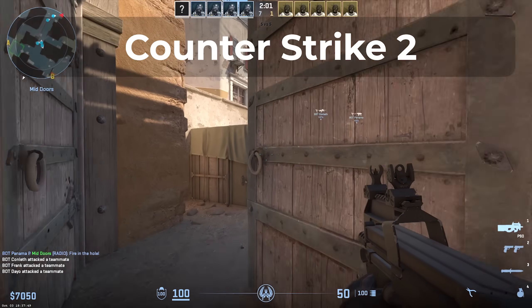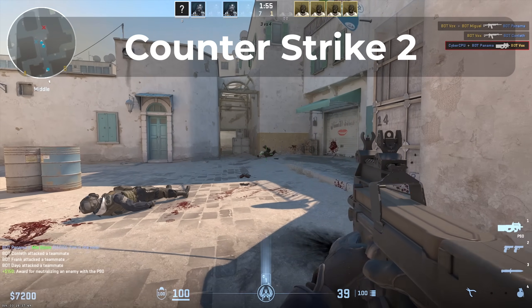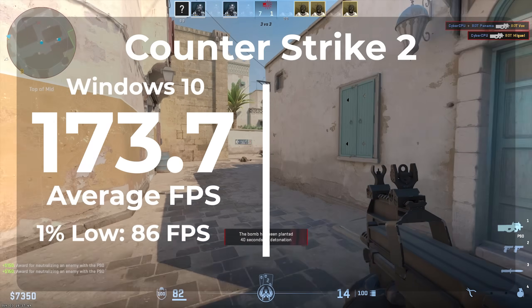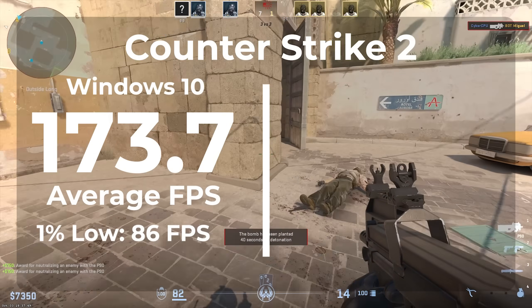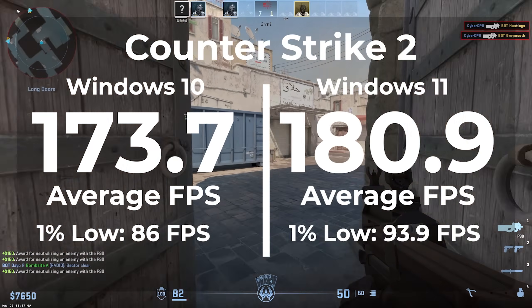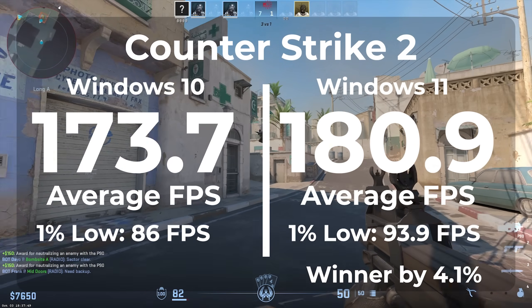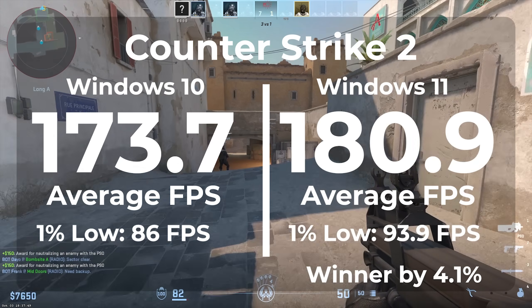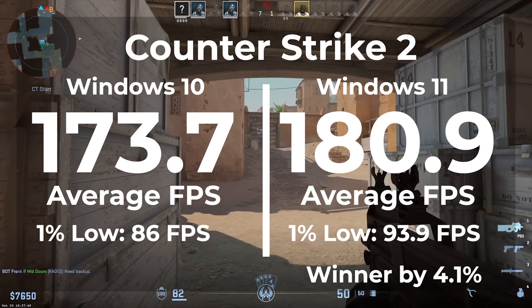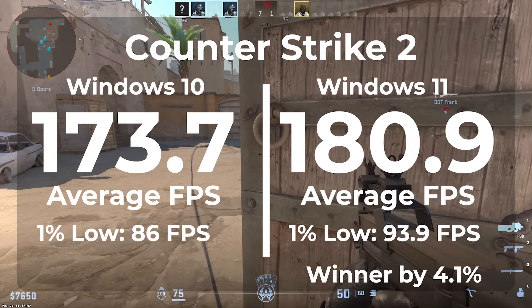The next game is Counter Strike 2. In Windows 10 we got an average FPS of 173.7 with a 1% low of 86. Switching to Windows 11 we got an average FPS of 180.9 and a 1% low of 93.9. This is another win for Windows 11 with a 4.1% improvement and an almost 9% improvement in the 1% low. Counter Strike 2 is a brand new game, so maybe it's been more optimized for Windows 11.